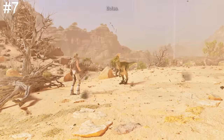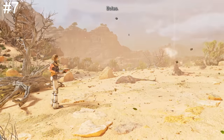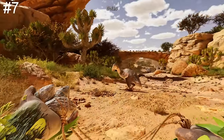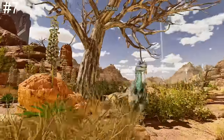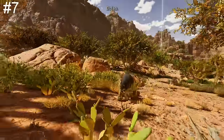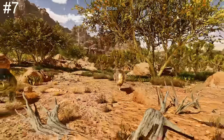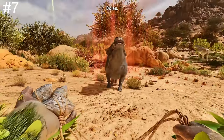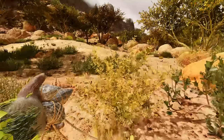Bolas are an important piece of equipment to carry around with you. In early game, you'll be wanting to carry a bucket load of them. Very common threats include terror birds, raptors, dire wolves, sabertooths, and diodons. Luckily, all of them can be bola'd, which will temporarily immobilize them for 30 seconds, giving you enough time to get away or take them out if you have the capability.